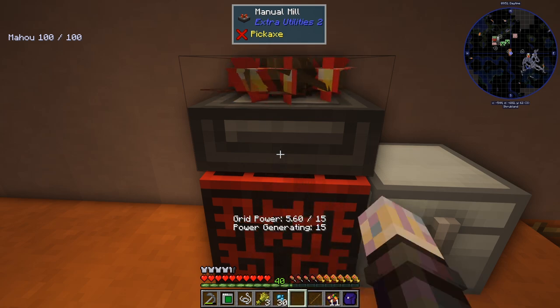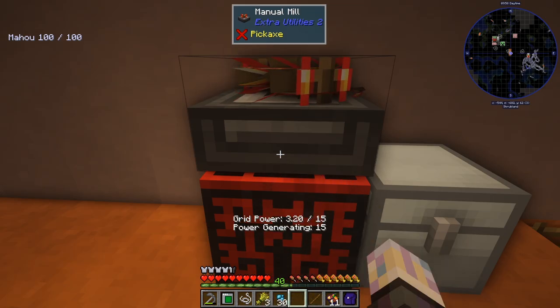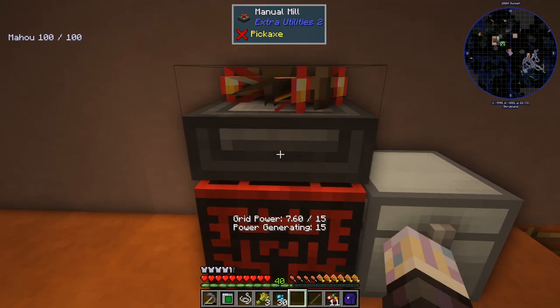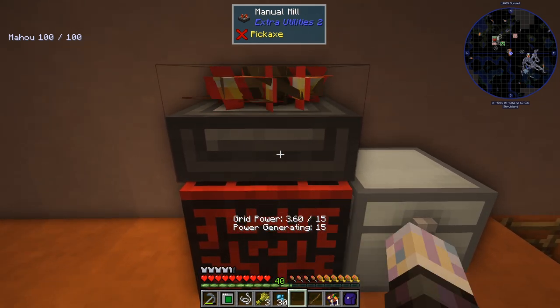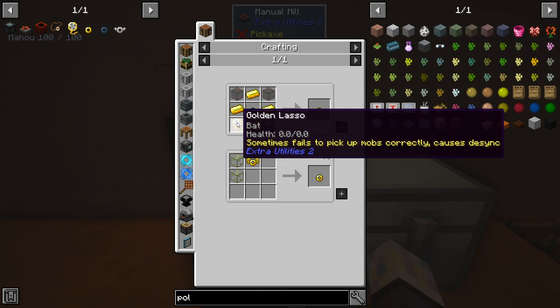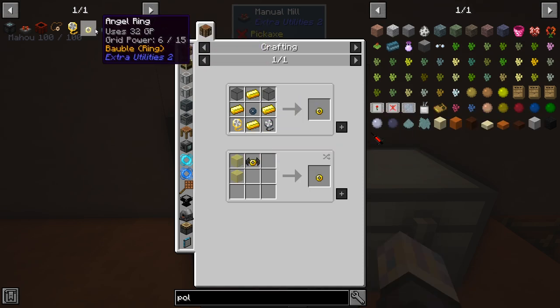I put the stone bird in the manual mill and right-click it — it keeps spinning and the grid power goes from 1 to 8. When it hits 8 it actually produces a stone bird. We need six of them, then we can automate the creation of the stone bird. We also need to make golden lassos — these things pick up mobs, make them portable — and we need to get some mobs caught in them to make the actual rings.